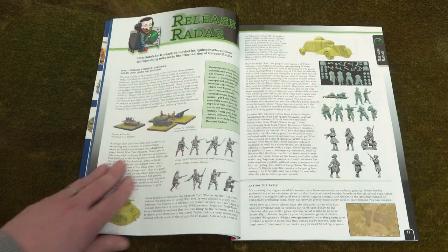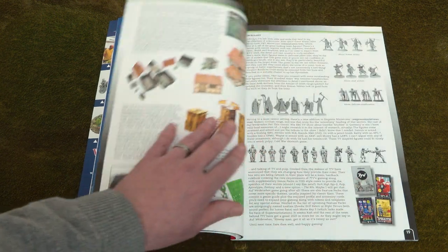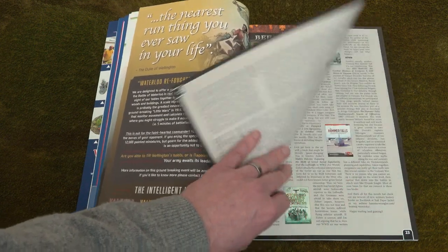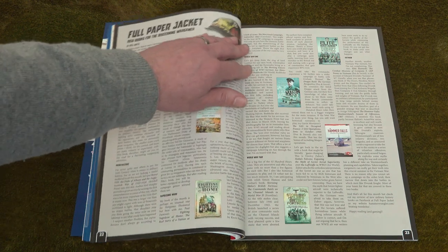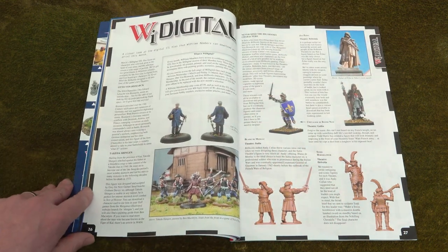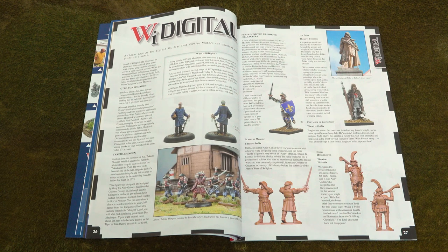Next up, we're looking at more new releases via Domsaw's Release Radar, taking in the usual eclectic mix of models, terrain, and hobby accessories. Full Paper Jacket provides you with your monthly preview of wargamer-friendly books, while our WI Digital pages highlight the models available for free download to WI Prime members this month.